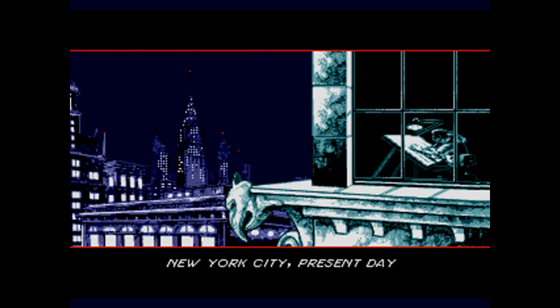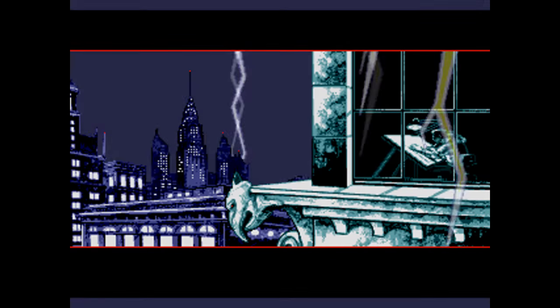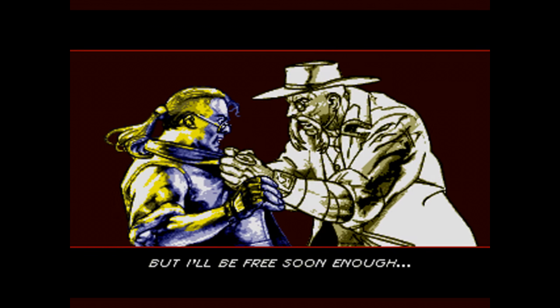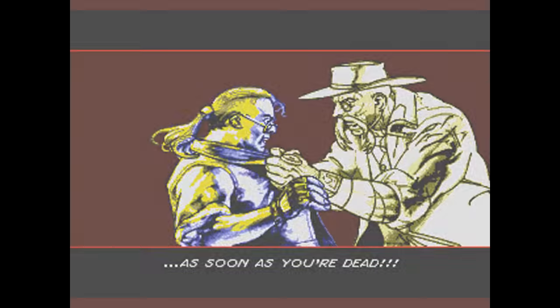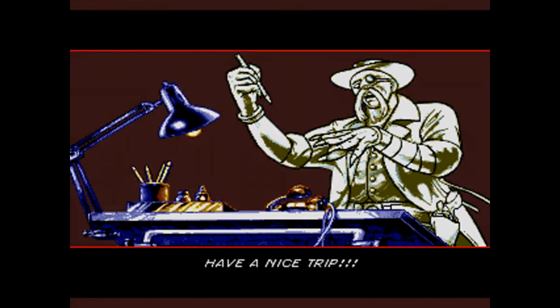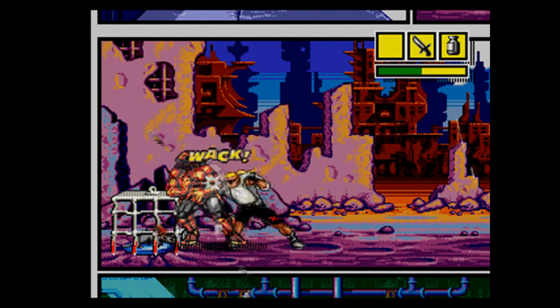You play as a comic book artist named Sketch, who's working on a comic featuring aliens and mutants invading Earth when a bolt of lightning hits his work and brings to life the evil villain he created, named Mortus. He's still just a drawing in the real world, so he somehow sends Sketch and his pet rat into the comic book he created. I have no idea how or why, but the idea is that Mortus will be able to take Sketch's life force and become a real person if he's killed in the comic, or something.